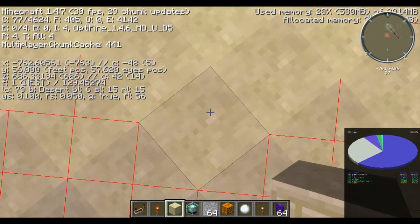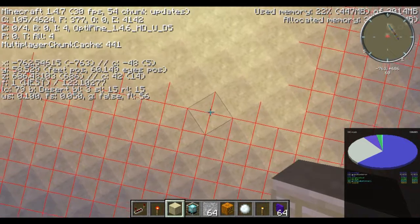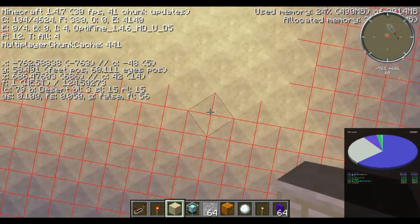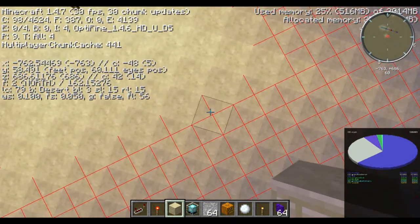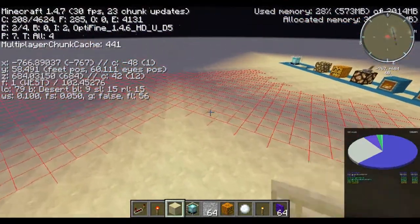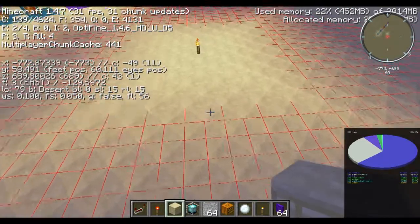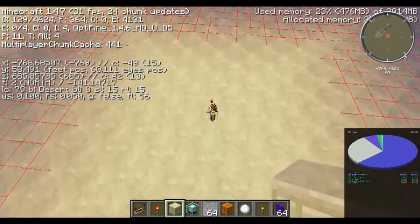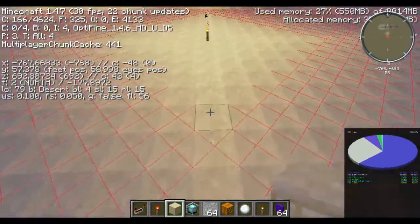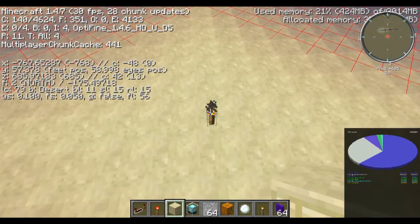Right here it says 6, but that's because it reads the light levels at where my head is. So wherever these red Xs are, mobs are going to be able to spawn. We don't want that, and I'm going to teach you exactly what are the best ways to put torches down and put lights down so that mobs cannot spawn at all in your bases or just wherever you don't want them to spawn. Or if you want them to spawn, we'll get into that maybe a little bit too.